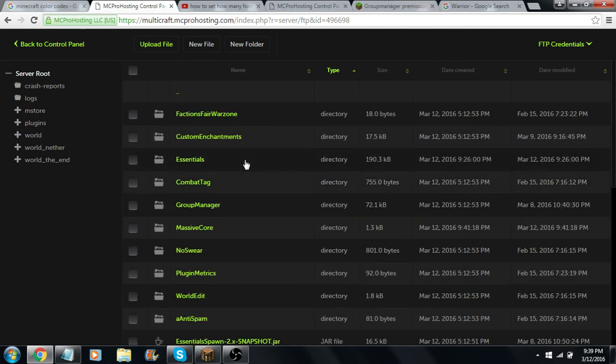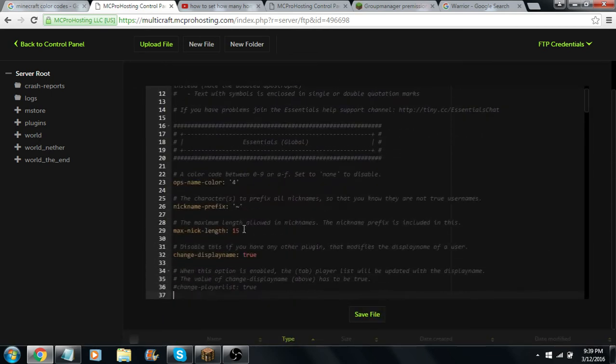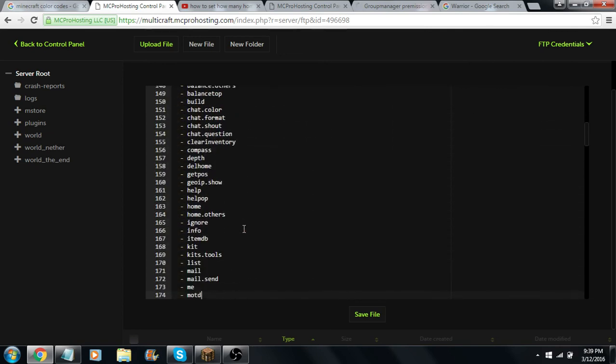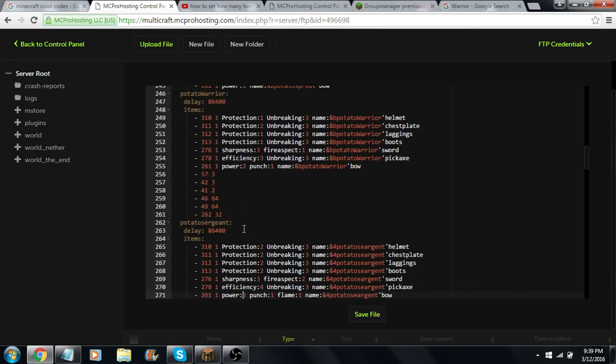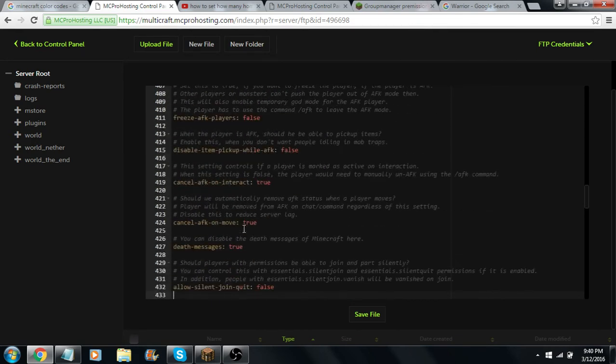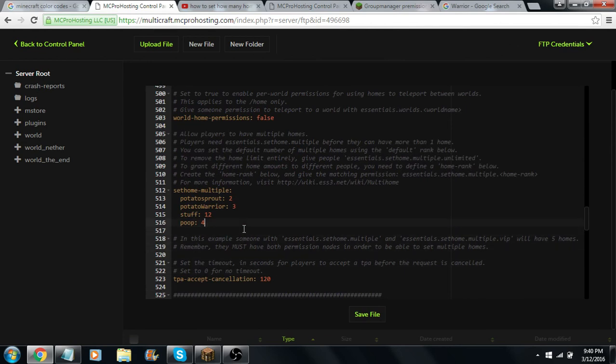Let me go back one more time to make sure you understand. You're going to go to Config, scroll all the way down past the kits — it says Essential Homes. Like I told you, I named this one Poop, and then you put a colon and the number four. It's that easy. Now you can either name this after your rank so you can remember, or you can name it one, two, three, four — it's up to you. So now that rank is only going to be able to set four homes. If you ever want to change it in the future, you can change it to 100 homes if you really wanted to.